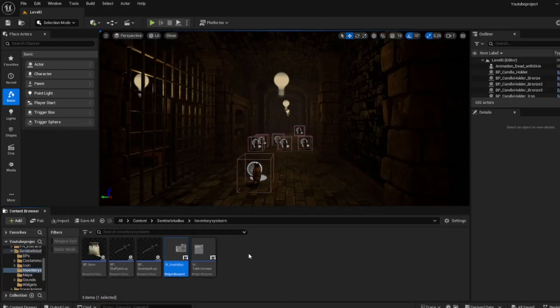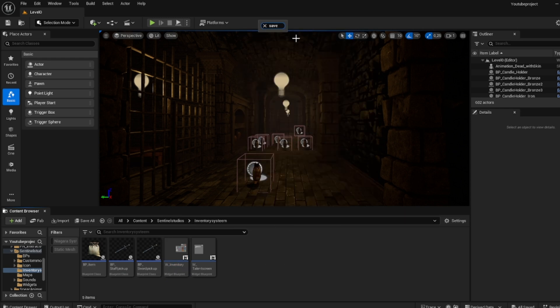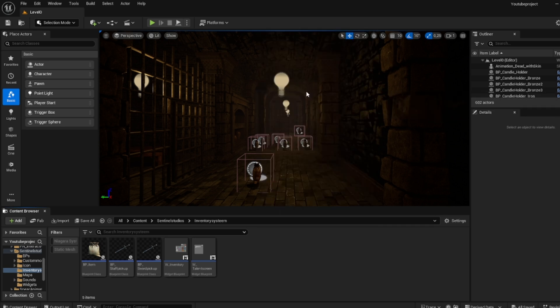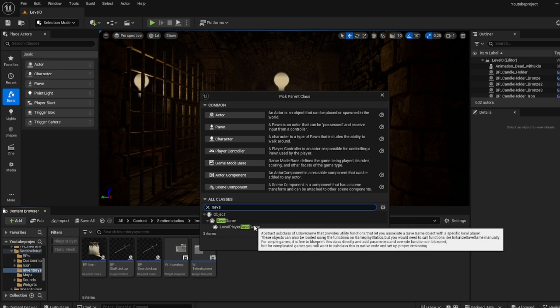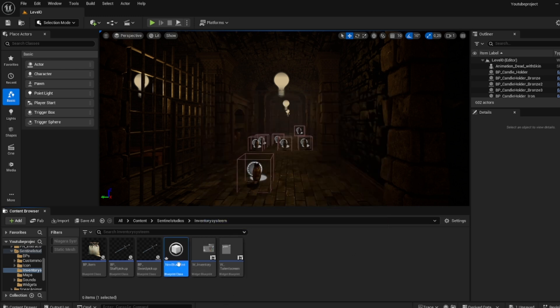First of all, just keep it in your inventory system map or folder. We're going to look up save — it should actually be a blueprint class — yeah, a save game. So you just need to look up the blueprint class, then look up save, and then click the save game blueprint. And then you can just call it save file.